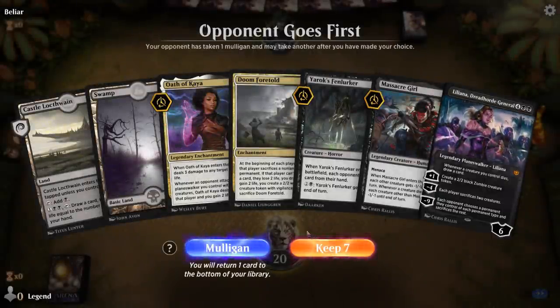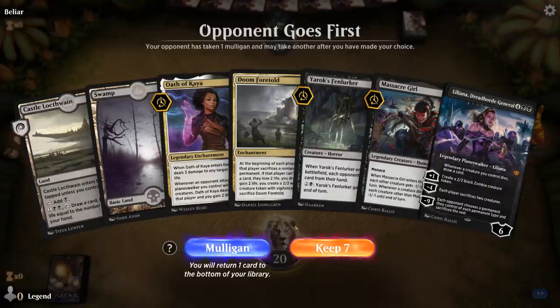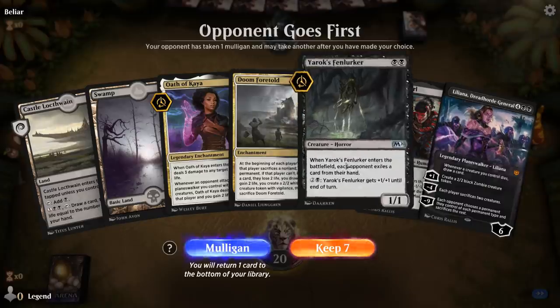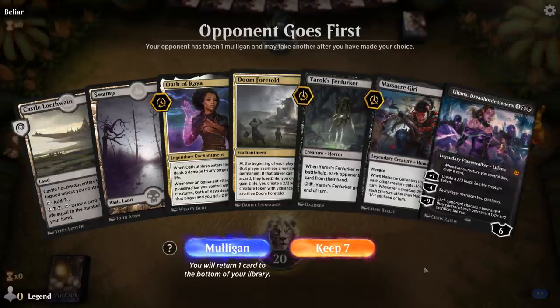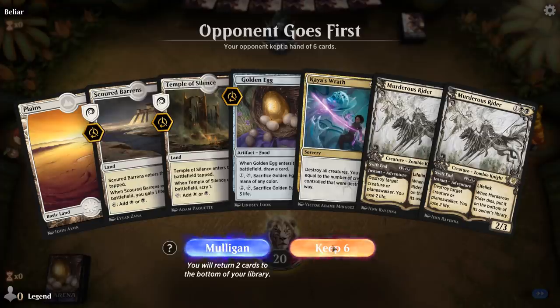Game 5: on the draw. This hand is pretty sketchy with only two lands and no cantrips, and a 5 and 6 mana card - too sketchy even with double black for Fenlurker on 2. We'll be disciplined and mulligan. This next hand is better - we can probably afford to bottom one Murderous Rider. Facing Steam Vents, so I'll play Scarred Barrens for now since I'm not sure what to do with a Scry from Temple yet.